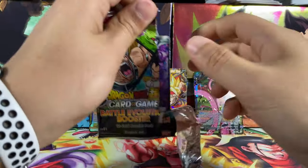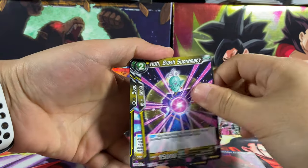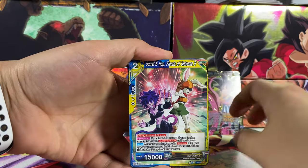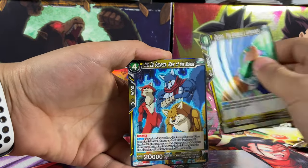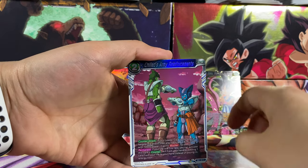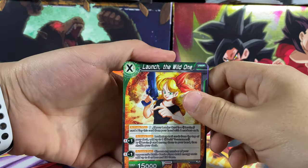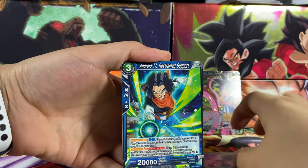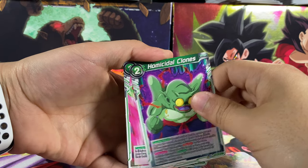Next one we have Dr. Rhoda, 15, Roly, Testing, Sorrel and Hop, Dream, Universe 9, Zarbon, Trio the Danger, Chilled Army, Android 16, Launch Unison, Kaioken Goku, 17, Shiatsu, Nappa, Homicidal Clone.